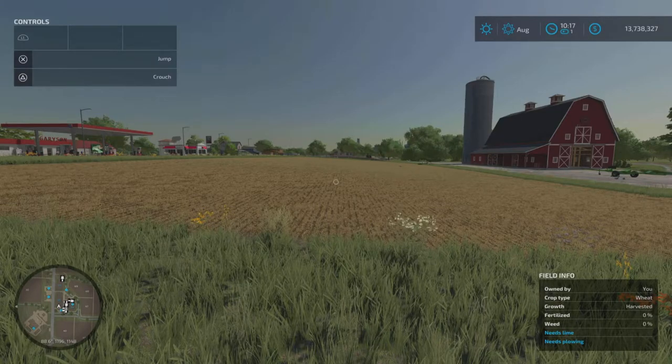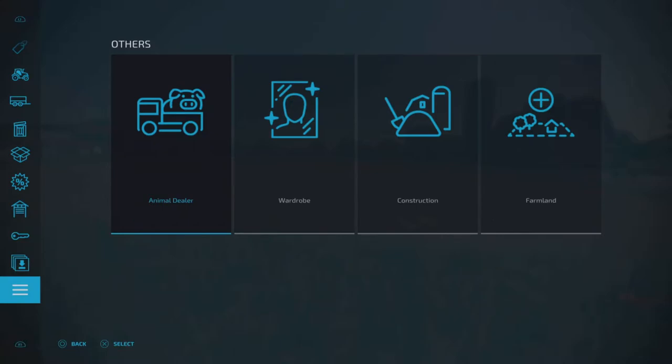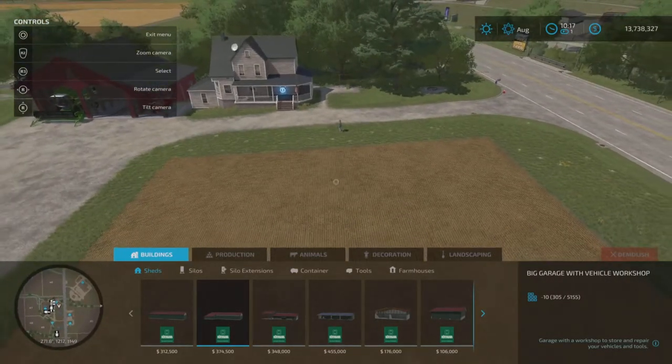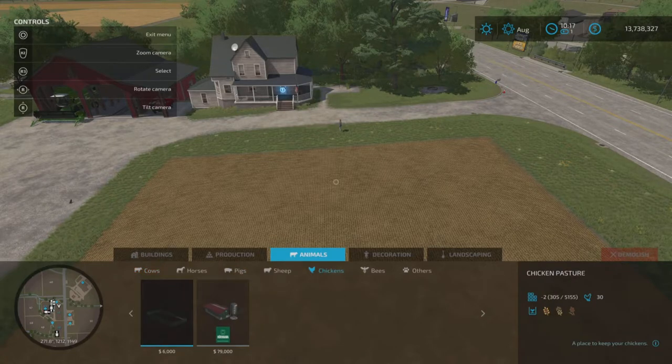First of all we need to get ourselves some chicken coops. Go into the menu, scroll to the bottom, go across to construction — that brings up our build mode. The top menus there we've got all the buildings and productions. We want to scroll across to animals, which brings up menus with all the different types of animals. Scroll across until we get to chickens and click on that.